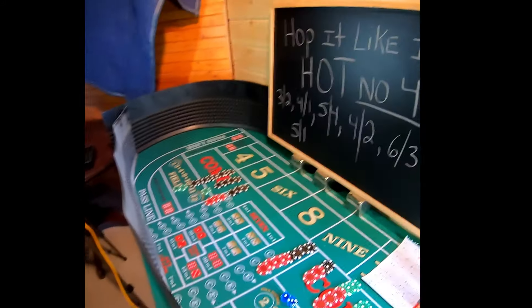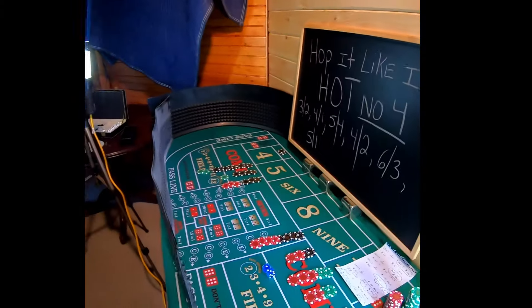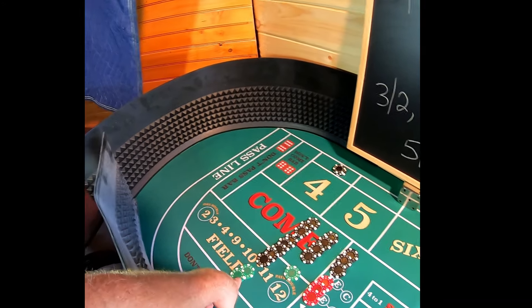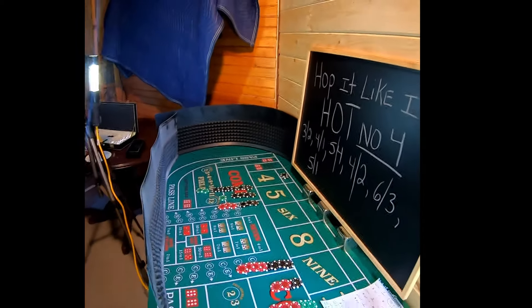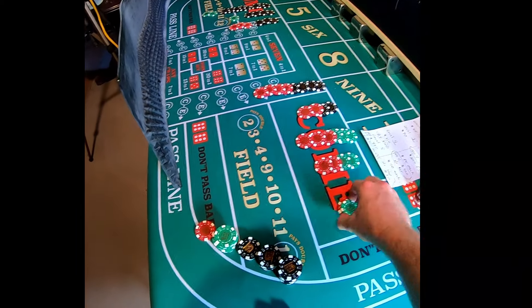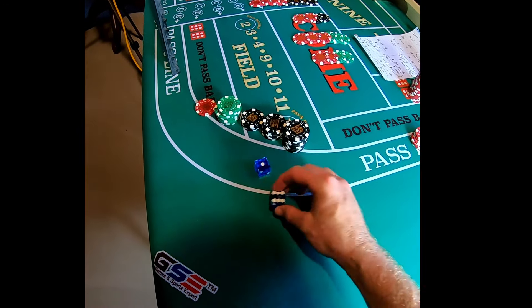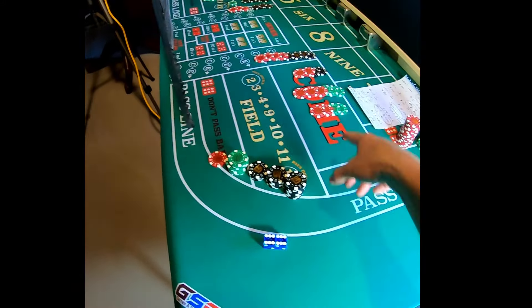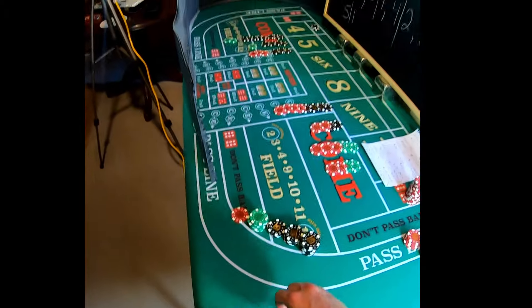I'm going to go to $400. We would have been protected over here at this level — that's the purpose of that quarter and that $50. But I didn't protect it. We're going to lose this $30 and go up to the next level, which is $60 — that's level two. If we seven out, we're going to make $200 there and lose $60, so we'll get back $140. I actually want a seven here.